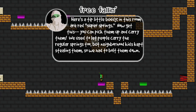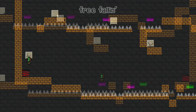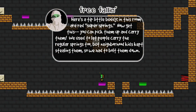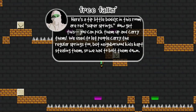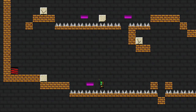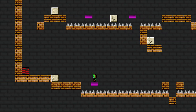Here's a little tip: in this room there are super springs. You can pick them up and carry them. I keep trying to jump ahead. People can carry the regular springs too, but neighborhood kids kept stealing them so we had to bolt them down. So apparently in this one I can now pick up the springs. Why would I need two of them? Oh, I see — because I need that one to get up. So that's how you would solve that one.